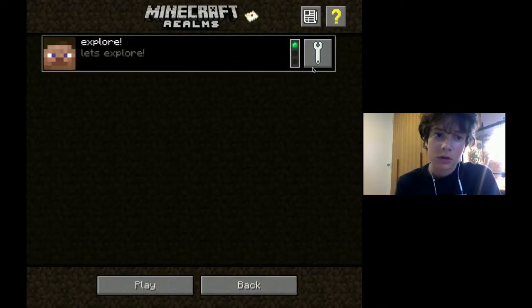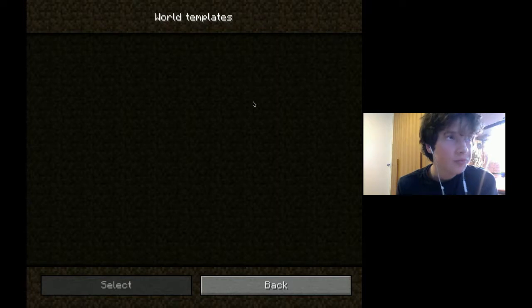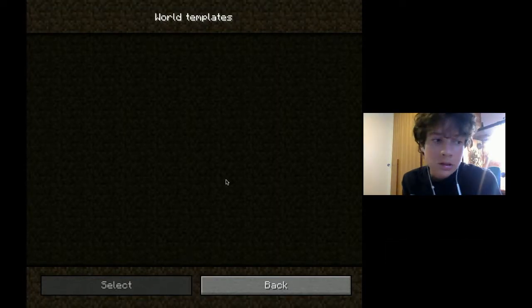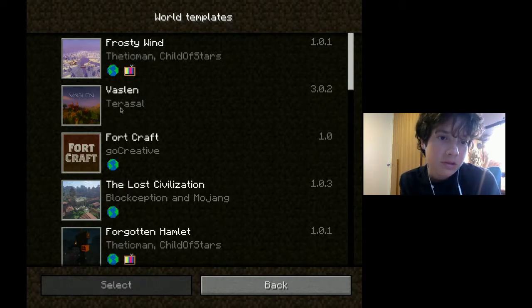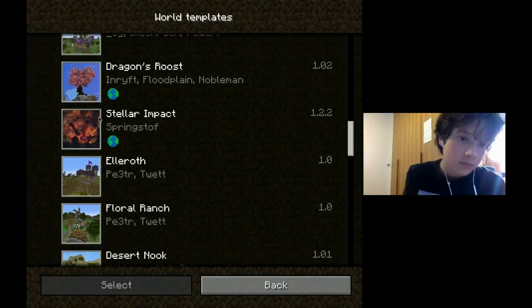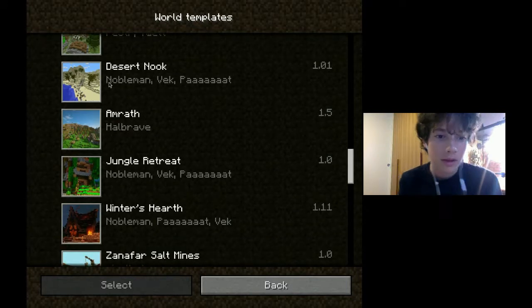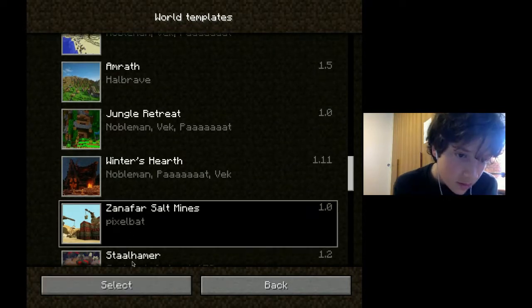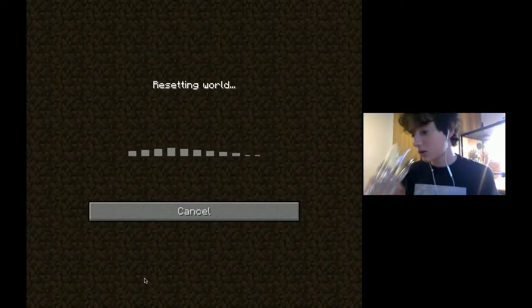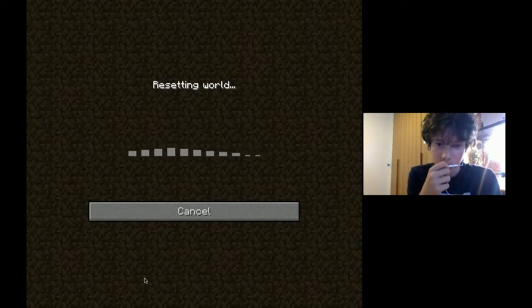Let's do only one more - configure realm, recent world, world templates. This will be the last one. We've got frozen, frosty wind, Rousen, Fork Craft - that one wasn't in creative. Elroth was the one we were just on. Desert Nook - why would anyone want that? Jungle Retreat. Oh okay, Mines - that looks like a good one! This could be the best one.